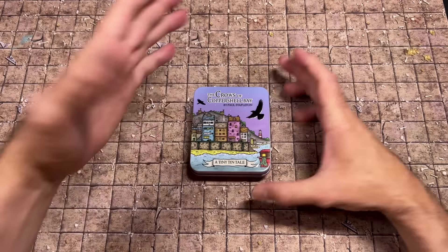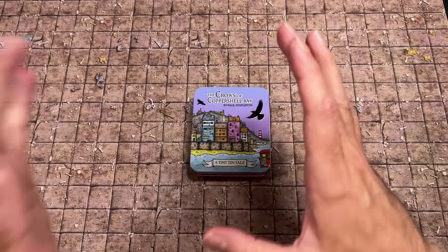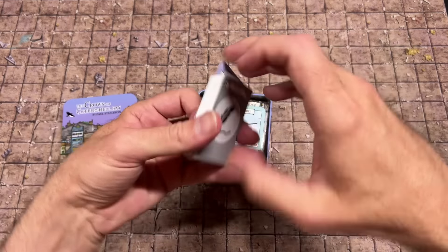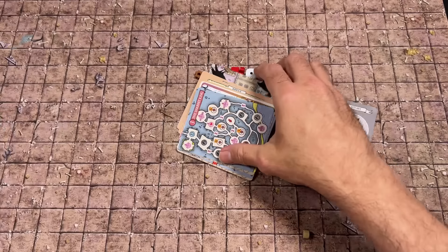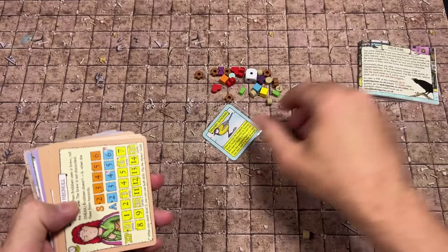It has all of that and more. Let's dump everything out, set up the game, take a look at everything you get, and then we'll play a couple of sample turns. We get some big cards and our instruction book here — pretty well written.